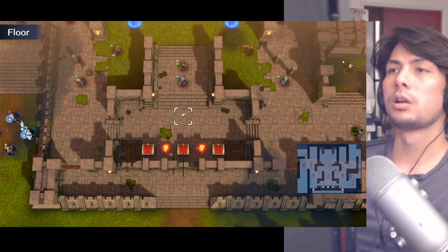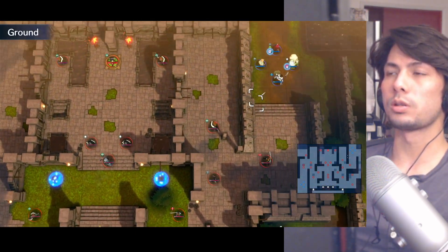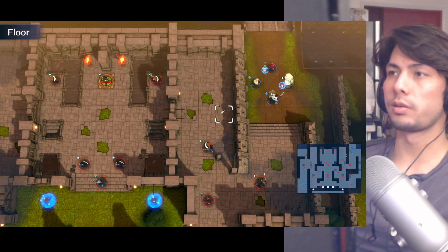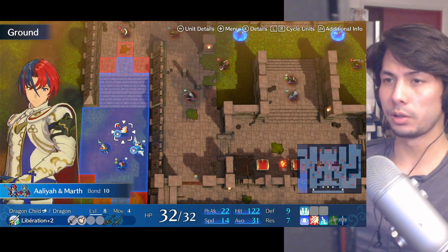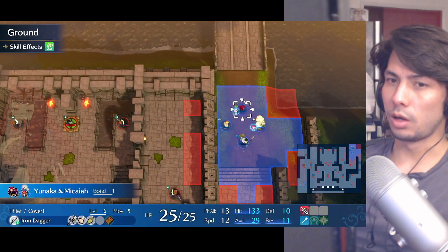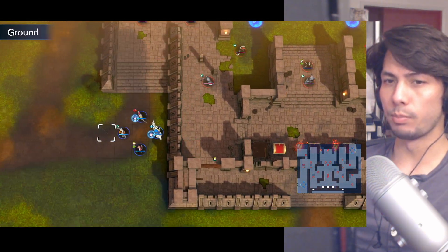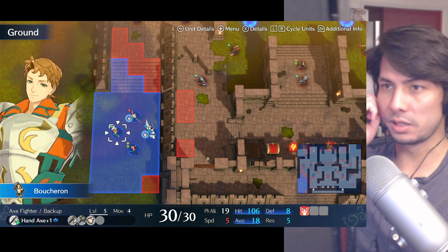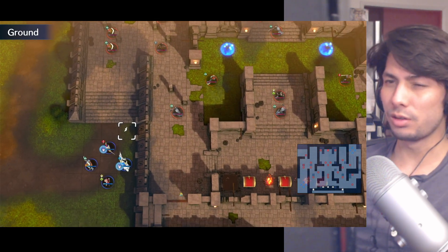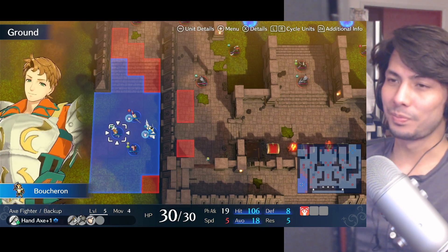Ana's hiding in this chest right here. So how I think we're going to do this map — it's basically split. We have four units on this side, four units on this side. I have a healer on each side and a sturdy unit on each side. This side I have Luis and on this side I have Lear. I think it's pretty sturdy. Then I just brought the other people I thought would bring utility.